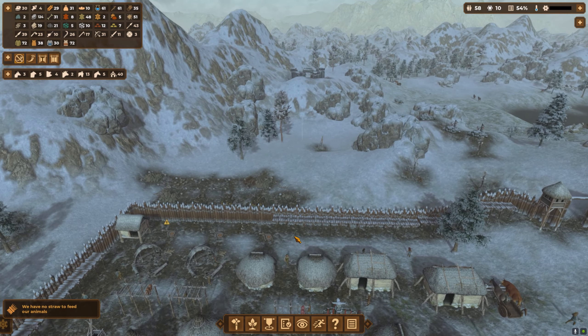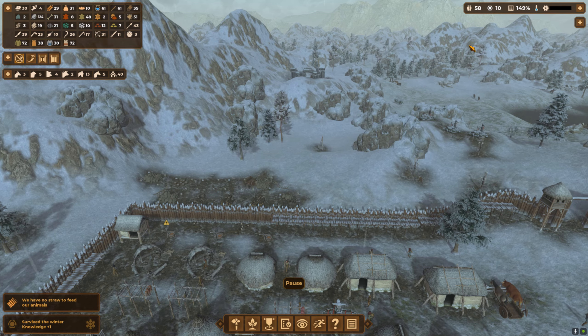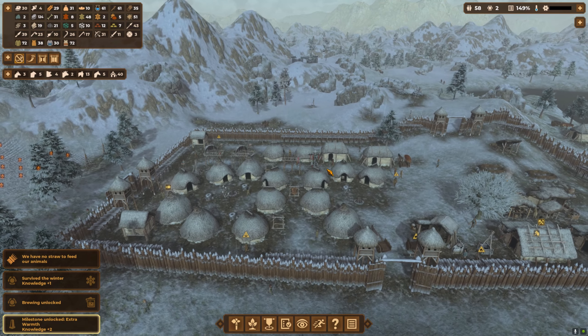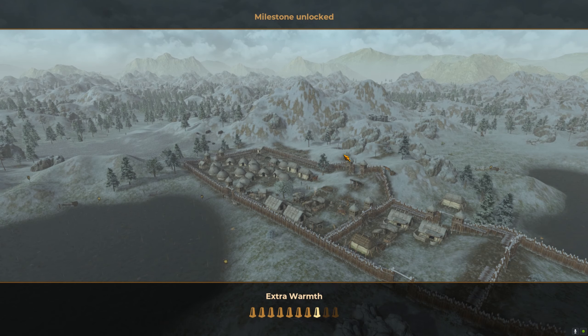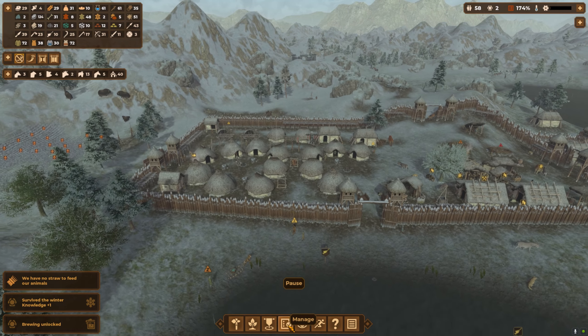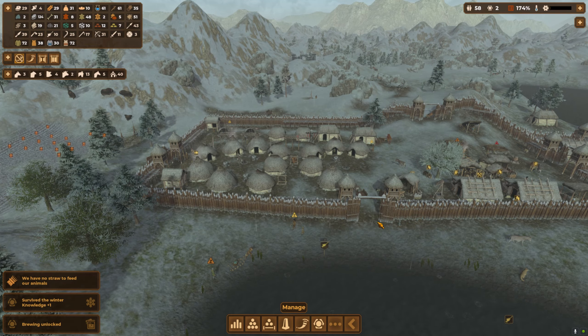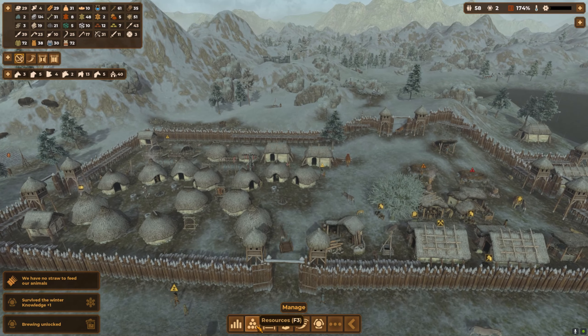There we go — there's our 10 points! Let's do the brewing tech. Happy days! Ta-da! Right, what's next? Tech research — all techs. Okay, that'll cover that. And then finally, 30 roundhouses and a population of 150. So we'll do all the techs and we'll need another house anyway.